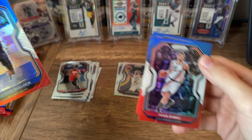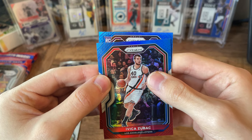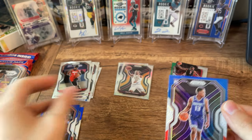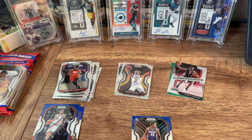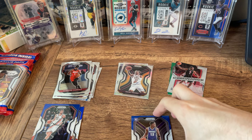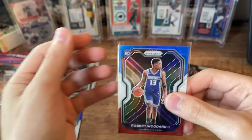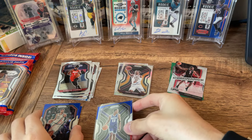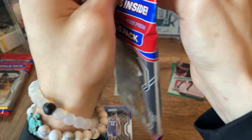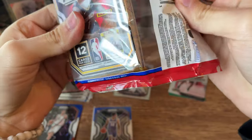Reggie Bullock and Zubac make their own pile. And then we do have a rookie in the back and it is purple — the other King. Damn. So we hit both Kings that you don't want. I guess I can't really say that because I don't know anything about Ramsey or Woodard, but yeah, definitely want Halliburton out of those. I haven't gotten any Halliburton either, so would love to get a card of his today as well.